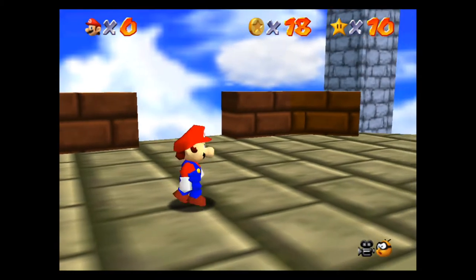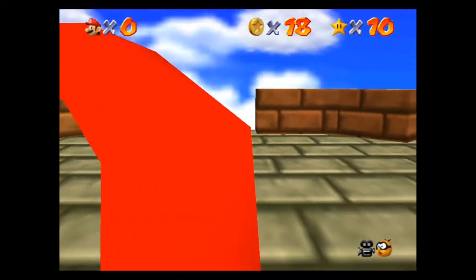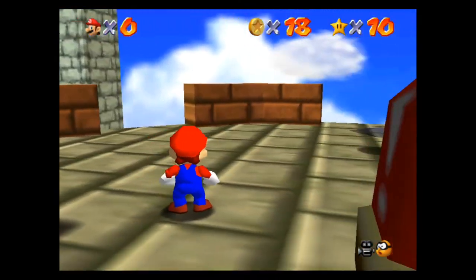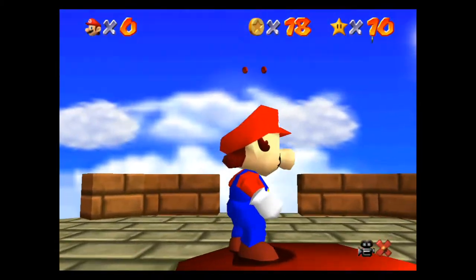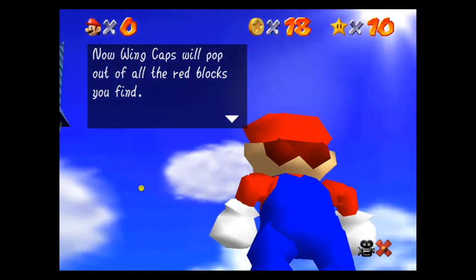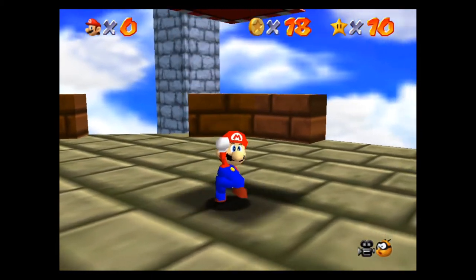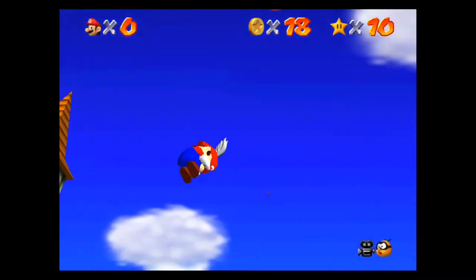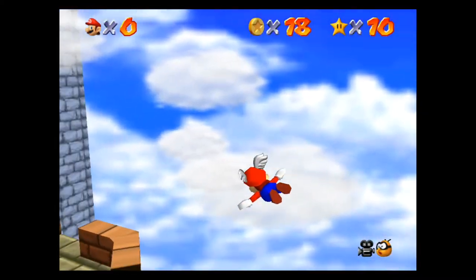Once you're in this level, you want to land on this big platform right here. Just like in Super Mario World, you're gonna see one of these red switches — you jump on it, and then the wing cap switch is gonna turn all these red boxes into wing cap boxes.